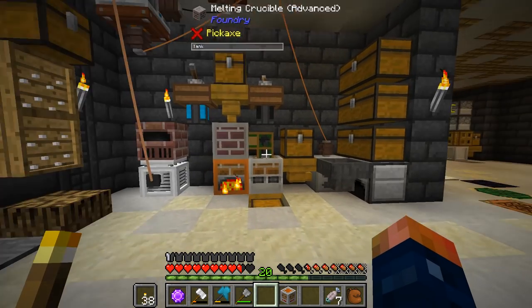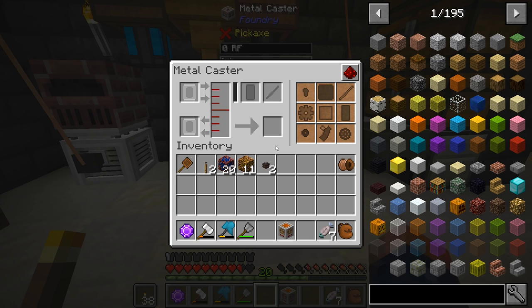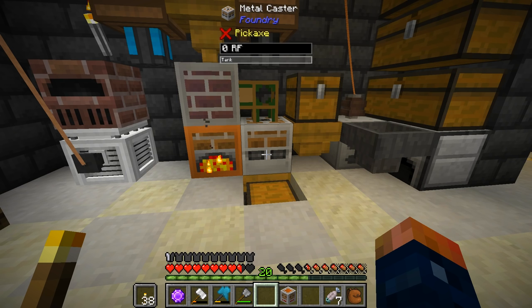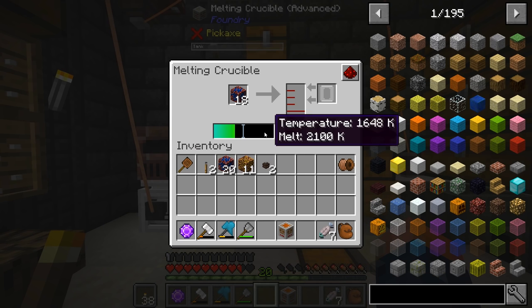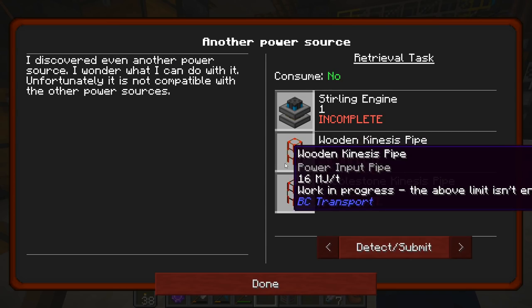I need to get some of the cobalt ore melted down — about nine of them. I think nine will be fine, and that will get us a block mold, which is what we need to mold the cobalt into. Hopefully this gets hot enough — I'm pretty sure it will.